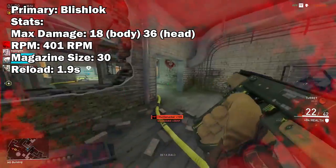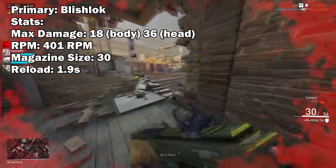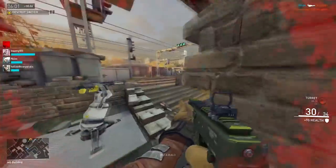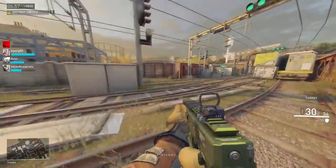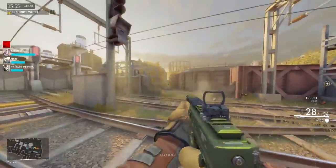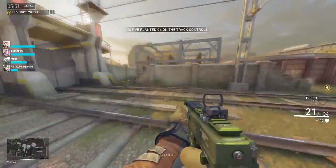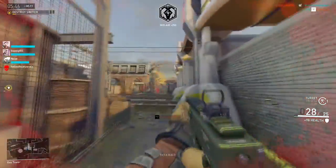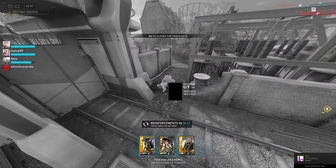The magazine size is 30 rounds and the reload speed is at 1.9 seconds. The Blishlock — either you love it or you hate it. Because it fires really slowly, it's best for players who have very good aim and tracking skills. I don't consider myself a pro at Dirty Bomb by any means, but after a few matches with the Blishlock, I became accustomed to its handling and made it work. I would say the damage per bullet is pretty nice, but if you prefer faster firing SMGs, this may not be for you.